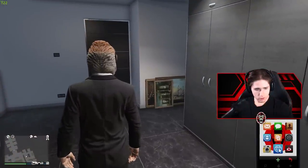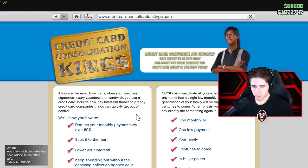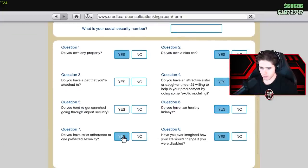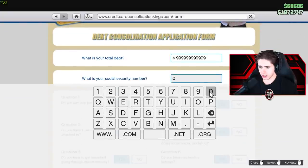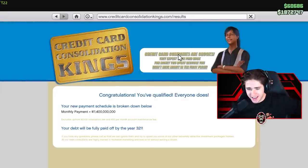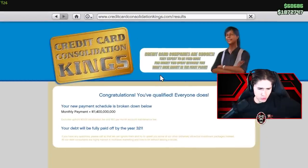Alright, here we are on PC. Kings — that's the one. Sign up now. 'What's your total debt?' He just put nines in, so let's do that — as much money as possible. We go yes for all of them, enter anything, click here to find out if you qualify. Let's get rich. No — it didn't work. Is anyone surprised? 'Your debt will be fully paid off by the year 3211.' That's 1,200 years away.